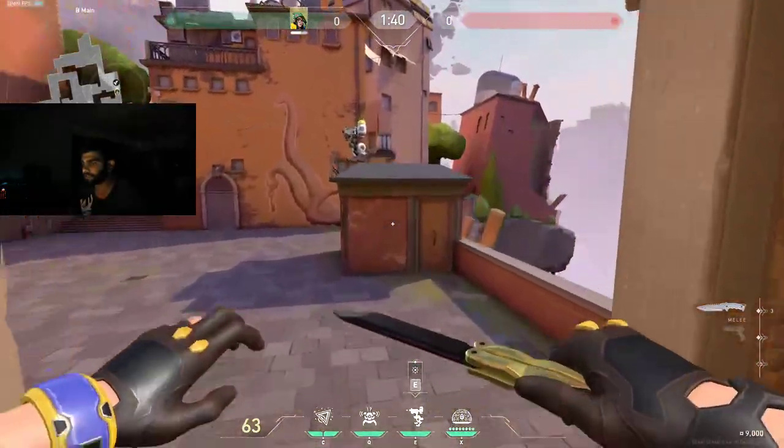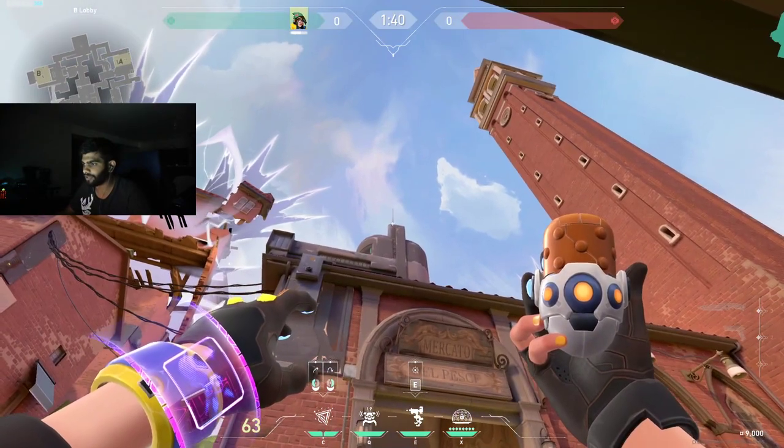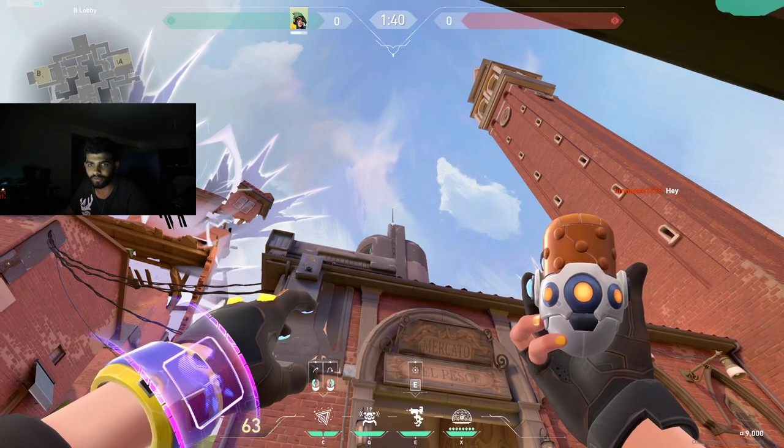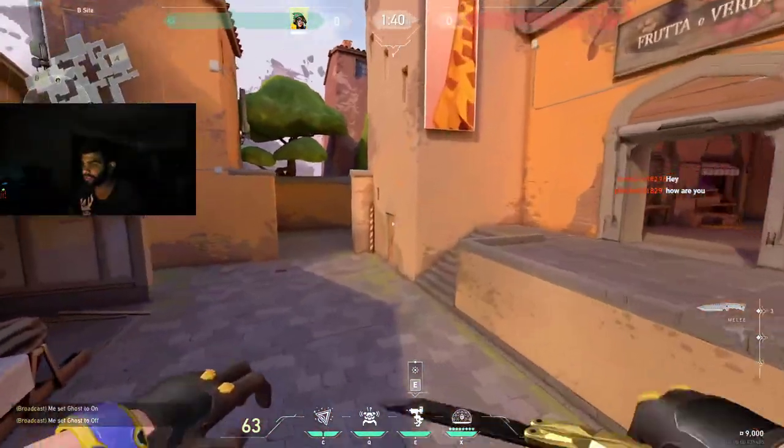How I typically go about it: I usually stand here, line my molly up like this, and jump throw — it should land for stairs.